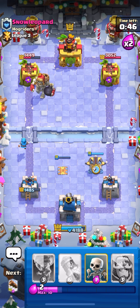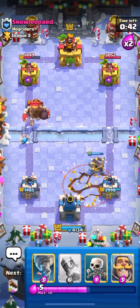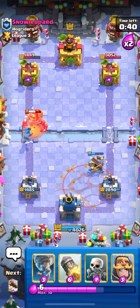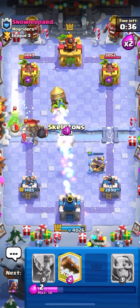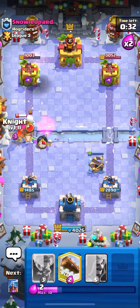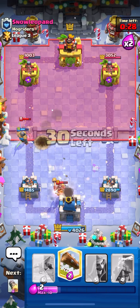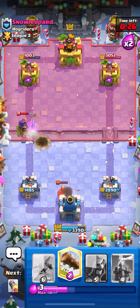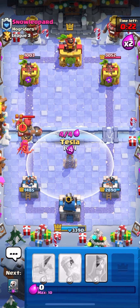Kind of have to be worried about Hog Rider right here. I'm just gonna play Wizard in the back, and then go Tesla, because I did manage to cycle back in time — that's pretty clutch. I think we need to go for a Defensive X-Bow in this scenario, because if I go Offensive X-Bow or just Rocket, I think I'll get overwhelmed. He does end up Earthquaking it, which is good. I'm just gonna go for a Rocket on Tower now, and then Skeletons.